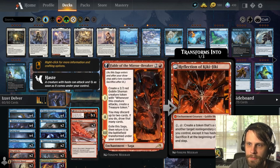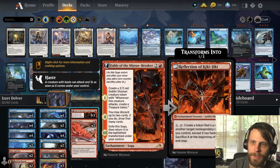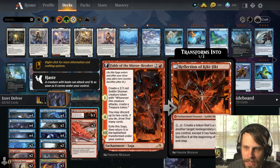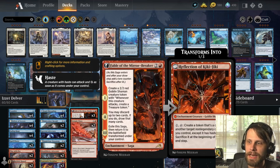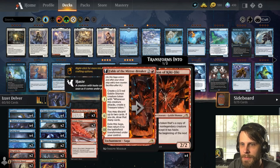One of the all-stars from Kamigawa for this deck is Fable of the Mirror-Breaker. It spits out a 2/2 that creates Treasure tokens for us — and since lands are sparse, that Treasure creator really helps. The second chapter lets us draw extra cards, and since we run Bloodthirsty Adversary, discarding cards is okay because we can replay them. Finally, the backside gives a 2/2 you can use to copy your Delver of Secrets.